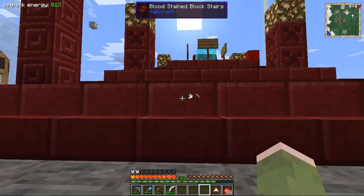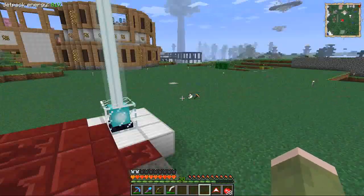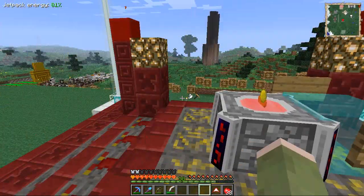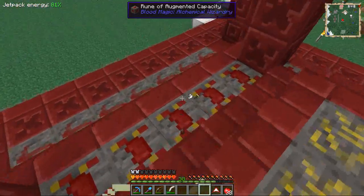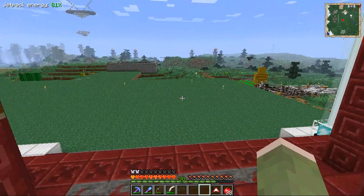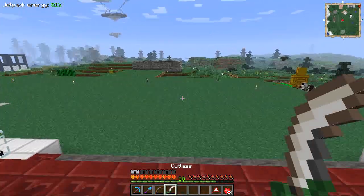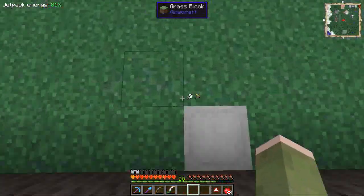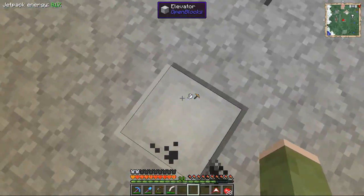Today there are two things I want to set my sights on: the first one being bound armor, and the second being the blood magic alchemy sort of thing where we can make potions. Those are the two things I want to look into today. But first, we're going to need some sockets, which are the base element we need for creating bound armor.